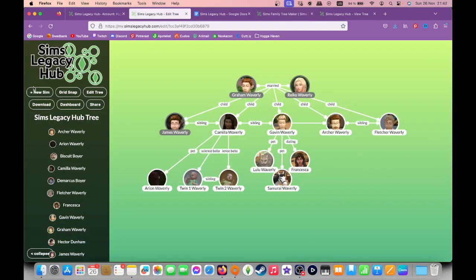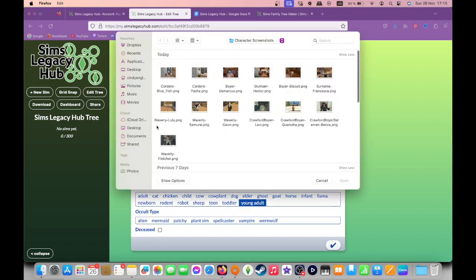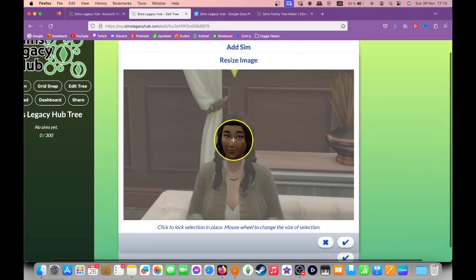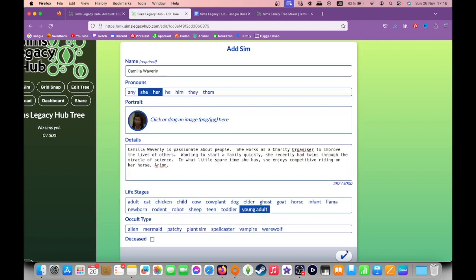Getting started is as easy as clicking the 'plus new Sim' button and filling in the details. Choose a screenshot to upload and select the profile photo using an expandable circle with your mouse scroll wheel. Although this step is significantly trickier if you use a trackpad, and it would be nice if there was a drag-and-expand option for users not using a mouse.